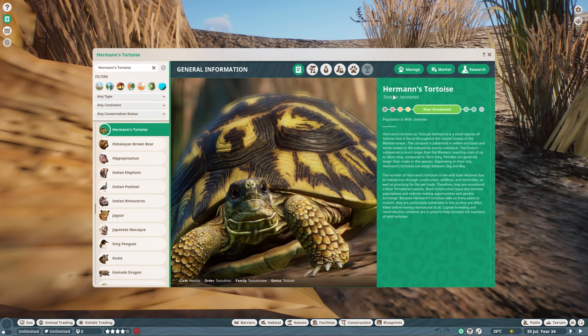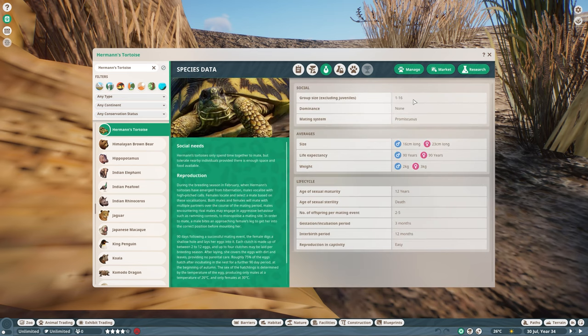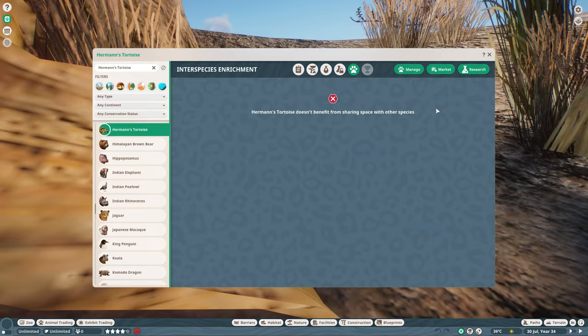Let's quickly go over the zoopedia. The Hermann's tortoise is classified as near-threatened. Natural habitat is in Europe across many countries. Biomes: grassland and temperate. Temperature requirement is 25 to 35 degrees, humidity 50 to 60. It is an exhibit animal — you can have 1 to 16 in one exhibit. They can become 90 years old, which is crazy. They become mature at 12 years old, with 2 to 5 offspring, and are easy to reproduce in captivity. No interspecies bonus.